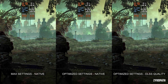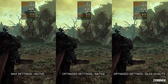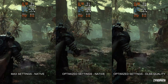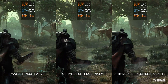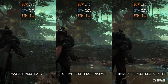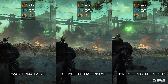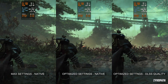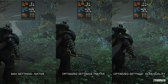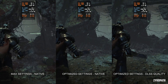The game on max settings can be a bit demanding depending on the scene, and using the optimized settings at native gains back around 25% fps — though that's obviously not enough on its own. Turning on DLSS quality further increased fps over the native optimized settings by 55%. So using max settings at native averaged around 30 fps, and using the optimized settings with DLSS quality averaged around 60 fps — that's basically double the fps, and the image quality during gameplay barely looks any different.